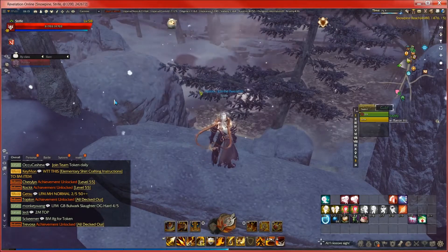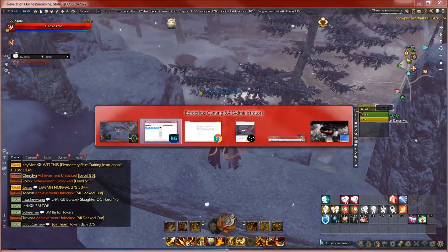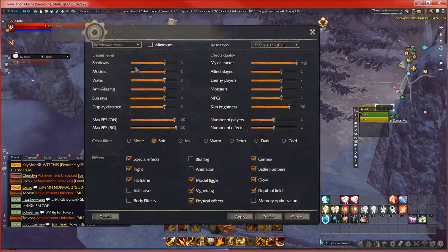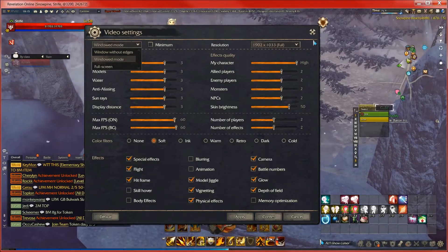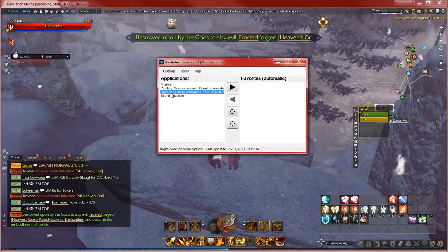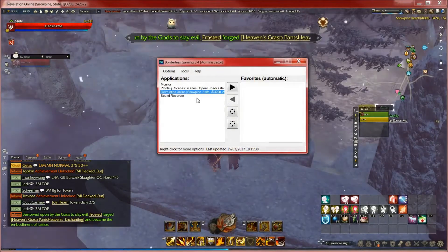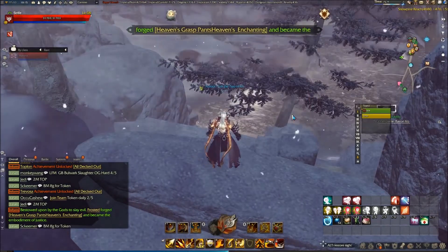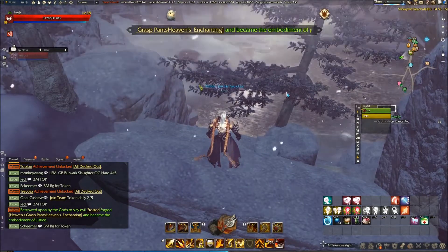Put the game into windowed mode first of all, like so. You do that by going into settings, then Screen, drop down and select windowed. Once it's in windowed mode, you go back to the software, put your mouse on — well, click on Revelation — and click here. Once you've done that, the game is now in borderless window mode.